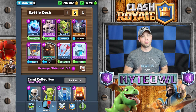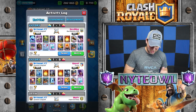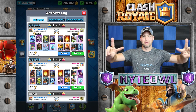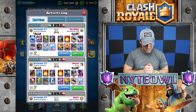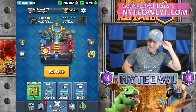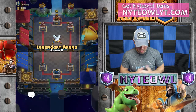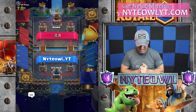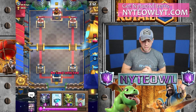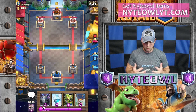I played with this thing a grand total of one time and it absolutely killed it. I beat a royal giant and elite barbs — your two favorite things — beat both of them. I'm good with this deck and I'm going to show you exactly what it's about. I'm using the ice spirit which is level 10, and I don't see much reason to upgrade — not sure it gives any benefit.